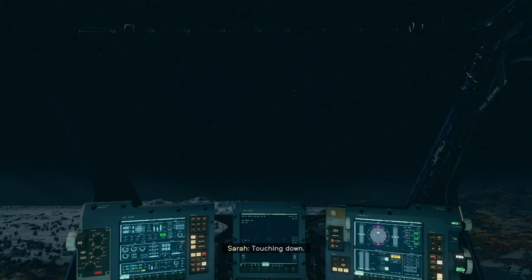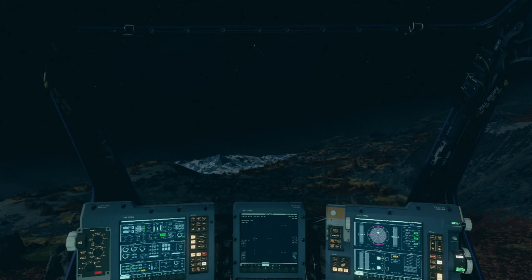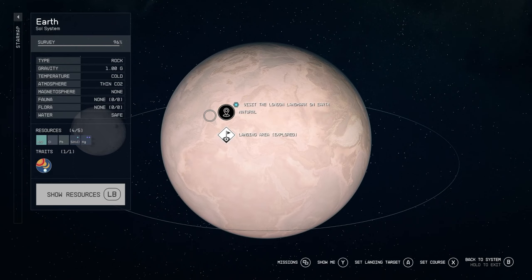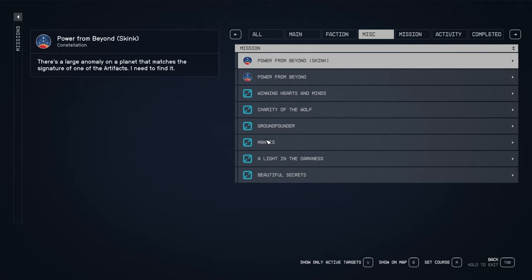Hold X to land on the planet. For missions, you'll have a little blue dot showing where your mission needs you to be — it's the same landing process. One last tip: if you're getting confused with loads of dots everywhere, come into the mission menu and press 'show only active targets' at the bottom. This will only show the ones you have selected at that time, which makes it a lot easier to follow.